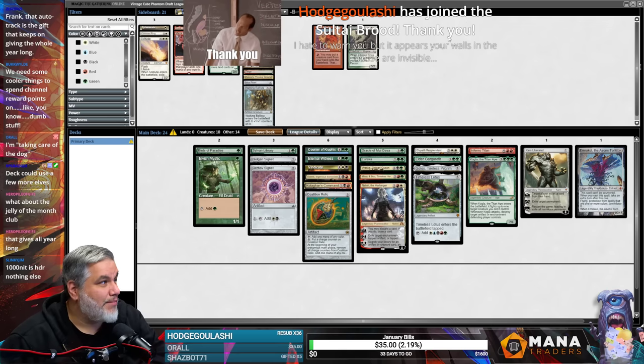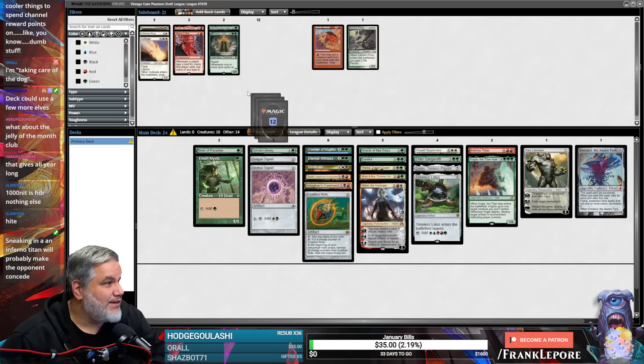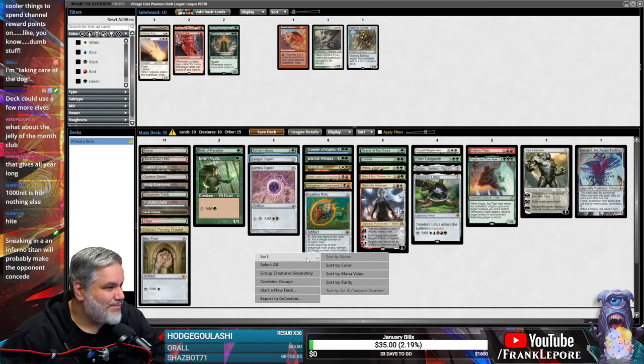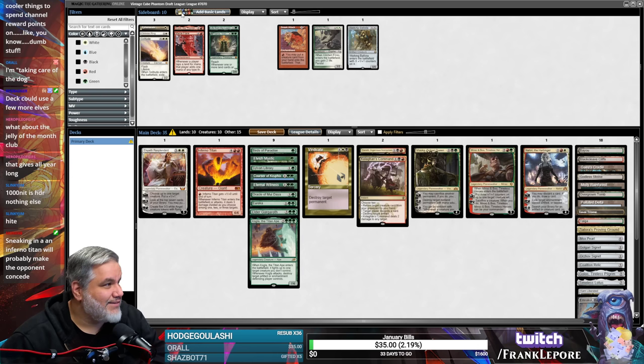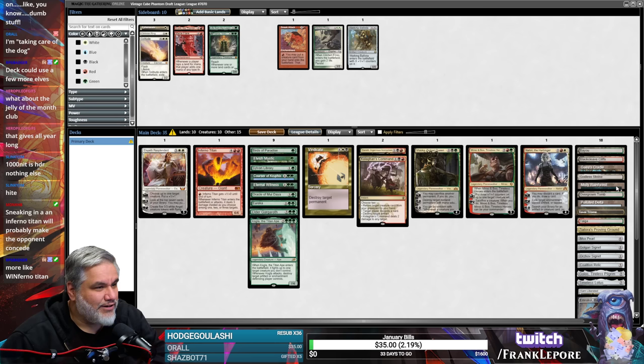Once I turned off HDR, my monitor got significantly brighter, so that's kind of cool too. Maybe I just play Sneaking in Inferno — that will probably make the opponent concede. It's only like 12 damage. These are also kind of lands. I think we can do — okay, sort by color. We're heavy green. We got one — oh, we're not a Gaia's Cradle deck. Get out of here.